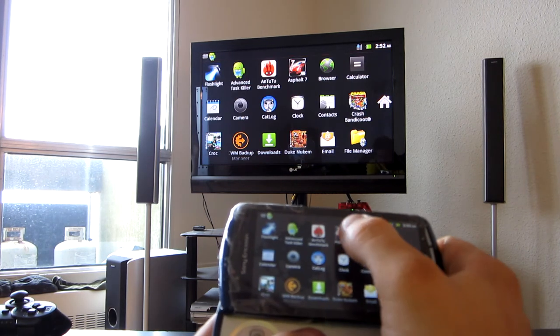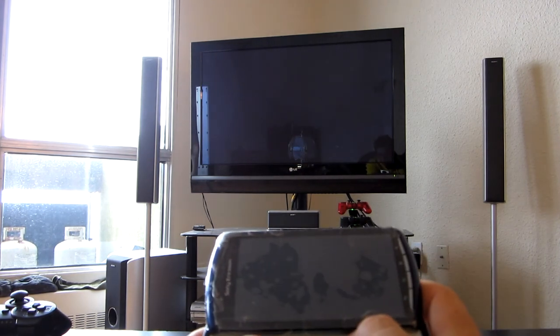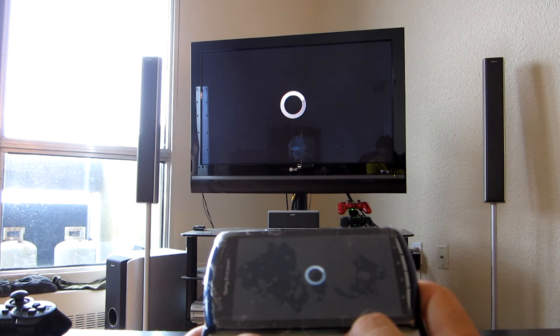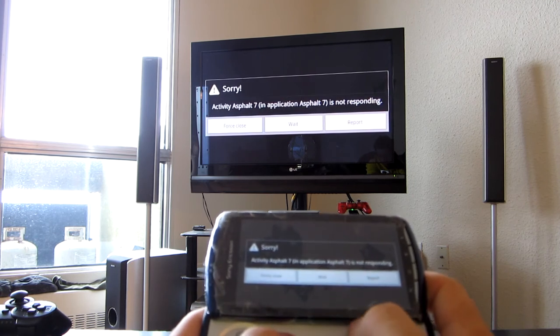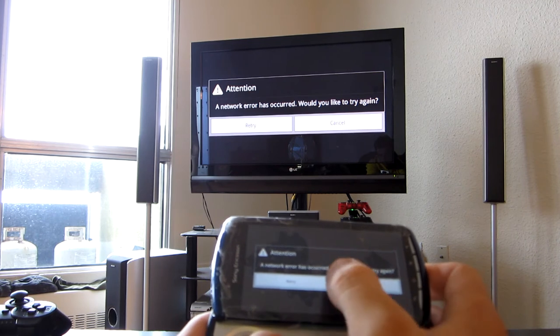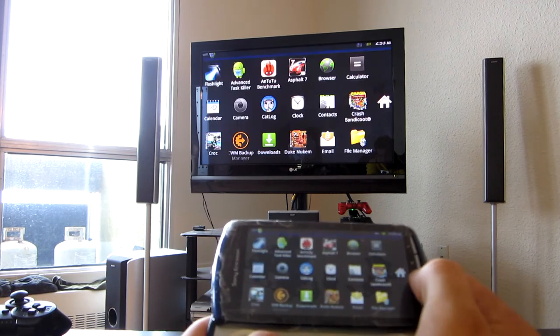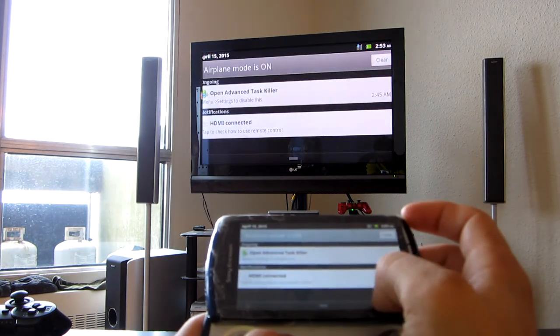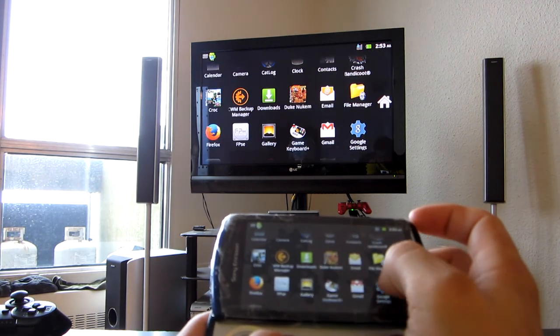I haven't really been able to tell the difference. Let's launch Asphalt 7. The only difference I've been able to tell is because it forces 2D, sometimes I get some force closes. Network error is true — okay, that's not going to open today. I guess I need the network on or something. Let's try a different game.